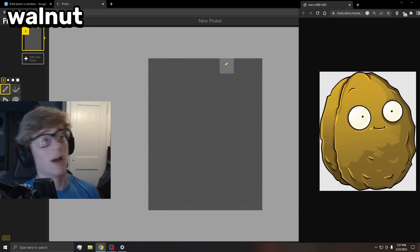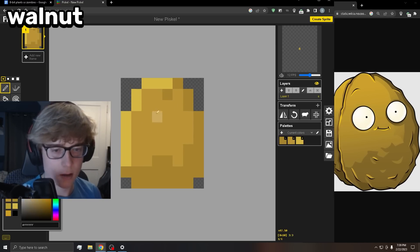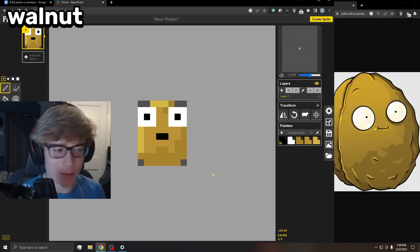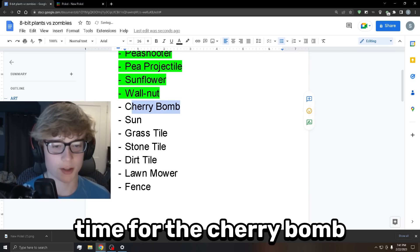Time for my personal favorite plant — the walnut. Just look at it. I started with an outline of the shape, then added some shading and gave him a pair of eyes. I kind of like that. Added his little mouth right there — that's perfect. That's identical to the original.